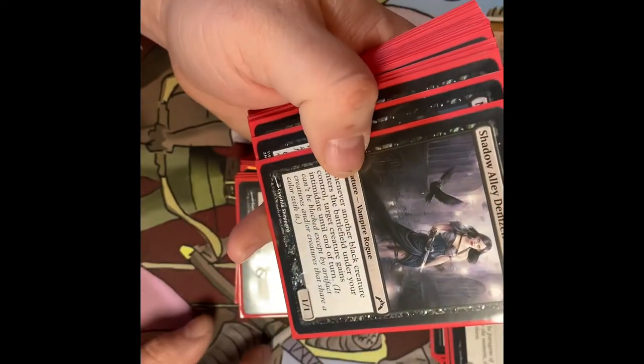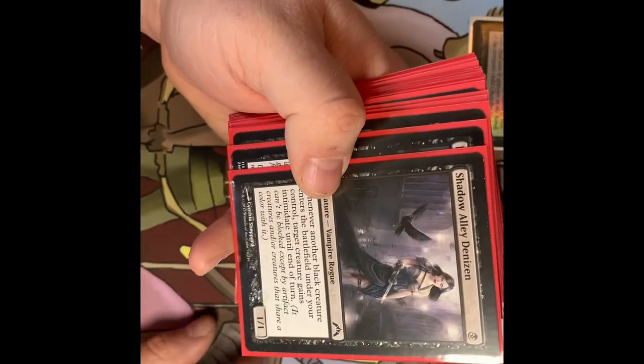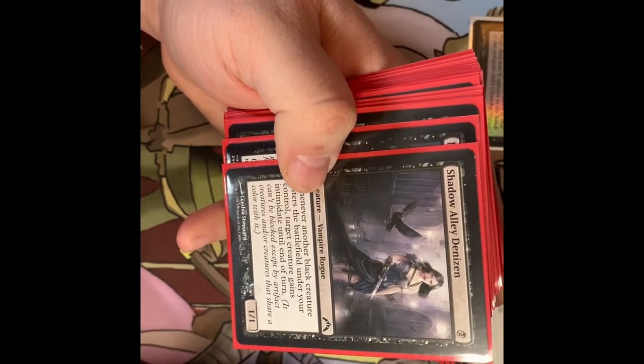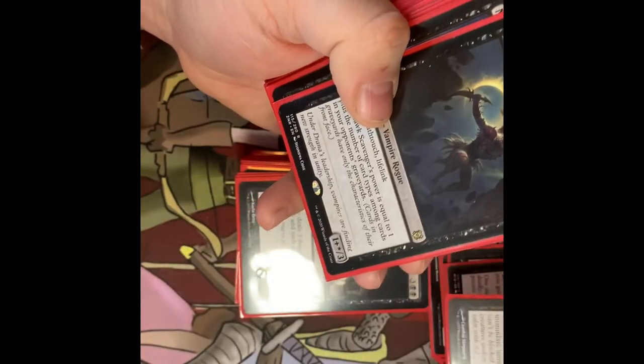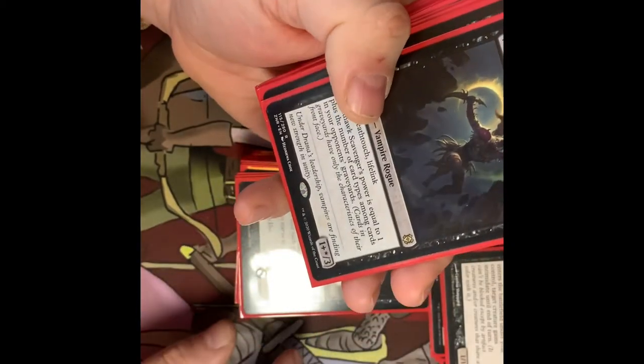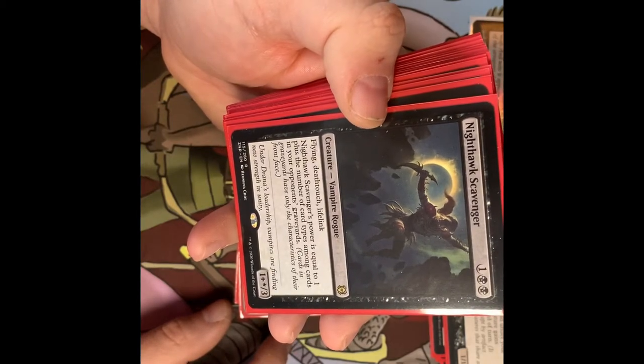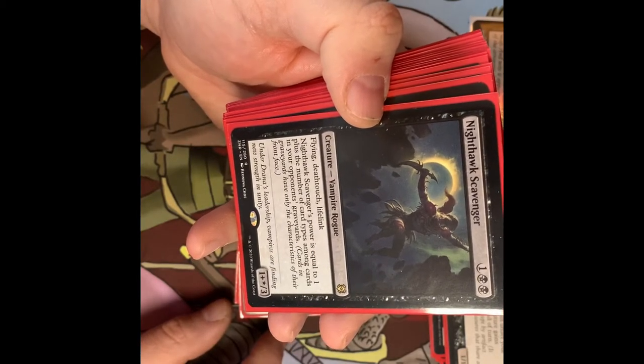Shout out to Ally Decision — Vampire Rogue. Whenever another black creature enters the battlefield under your control, target creature gains intimidate until end of turn, meaning it can only be blocked by artifact creatures and creatures that share a color with it. Nirkana Scavenger is a Vampire Rogue with flying, lifelink, and deathtouch.